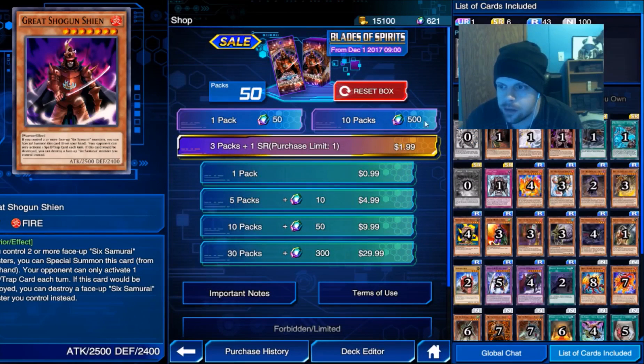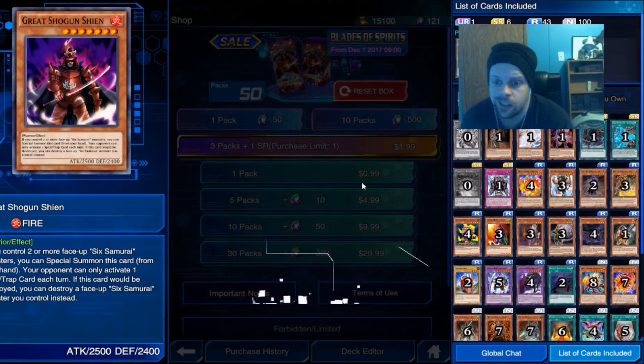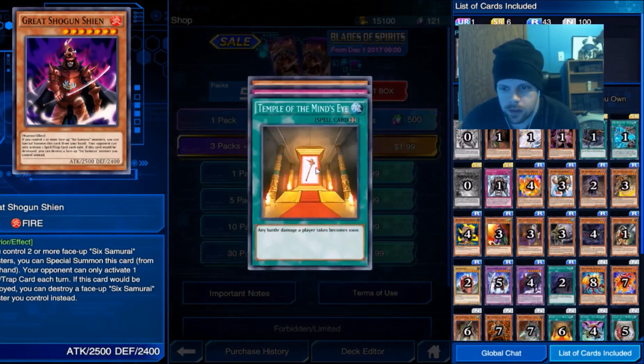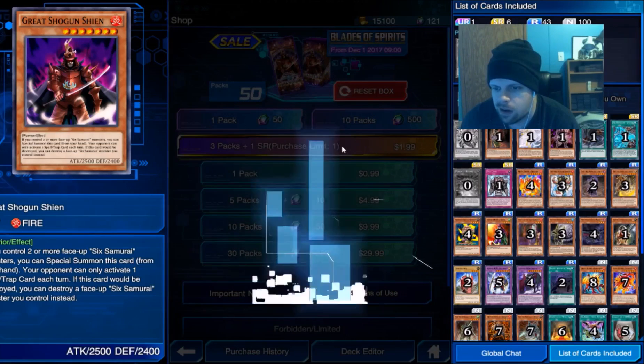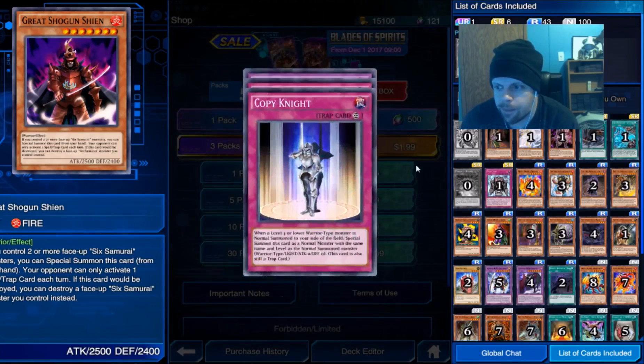That'd be dope — until we get Blue Eyes Ultimate. We can get another ten packs, let's go ahead and purchase. So we just did 30, so this is 40 packs right here. It's going to be kind of fast. I'm just seeing if we can get the Grandmaster — that'd be nice.